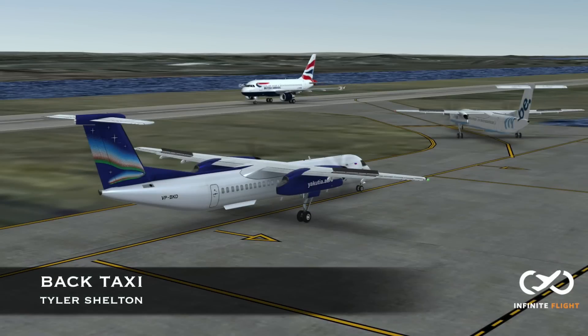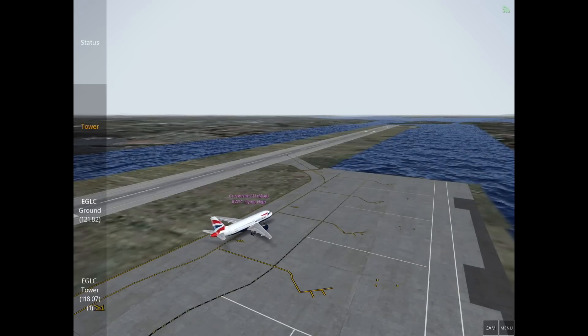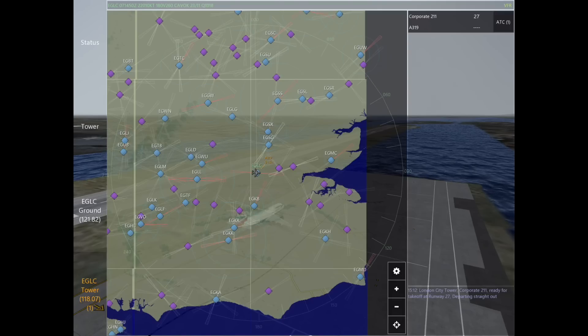Welcome back to another Infinite Flight Air Traffic Control tutorial. My name is Tyler and today I'm going to show you how to back taxi aircraft. To help us, we have Corporate 211 at London City requesting takeoff runway 27.